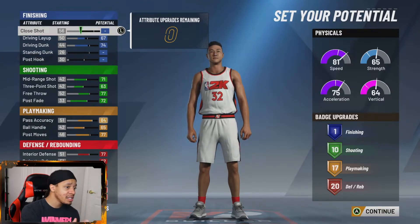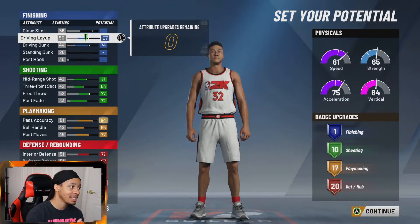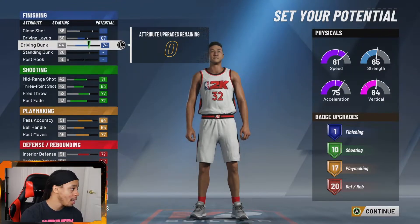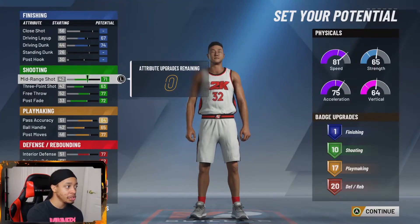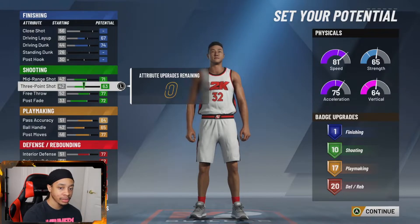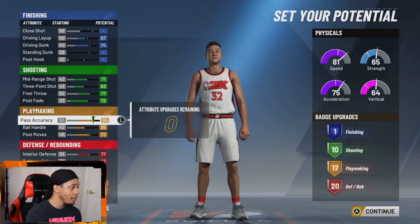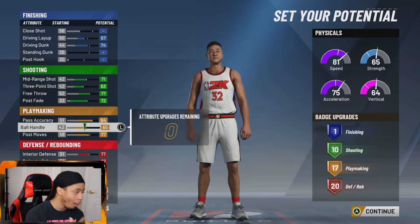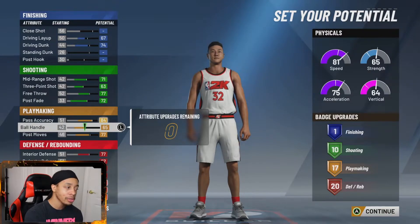All right, this is exactly what you should be looking like. Driving layup is a 67 and driving dunk is a 74 — I know it looks rough but it will go up. For shooting, you want to get close to maxing everything out — the shooting stats are looking pretty good. Pass accuracy you want to max out, and ball handling you want to max out too because you'll be able to speed boost. Post moves I went with a 77, it maxes out to around 78-79, but 77 is all you need.